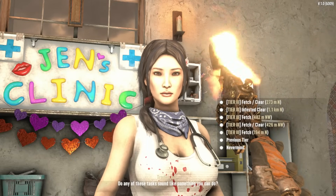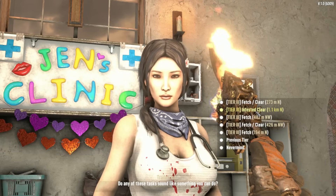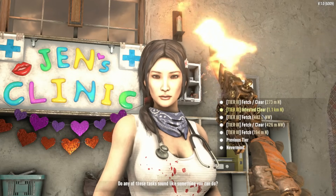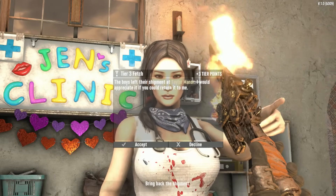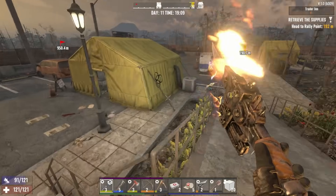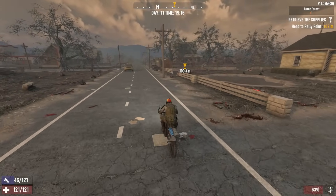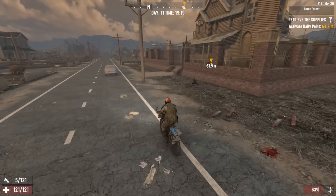She does have tier three stuff - I just never really thought of checking that out. We have a tier three infested clear, and a tier three fetch here just 194 meters away - I might grab that one. What we do is set up a little mini horde base, launch the zombies, run out and take on the zombies like it's a little horde. Let's accept this tier three fetch - Taylor Manor. Goodness, the boys love their supplies at Taylor Manor. It's 1900 hours but if it's something we can quickly grab, we're gonna do that.